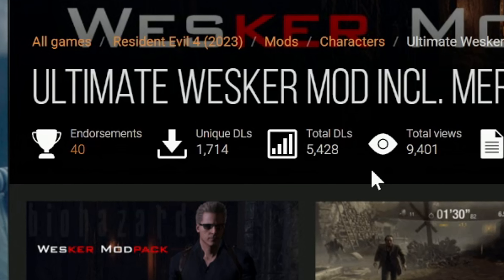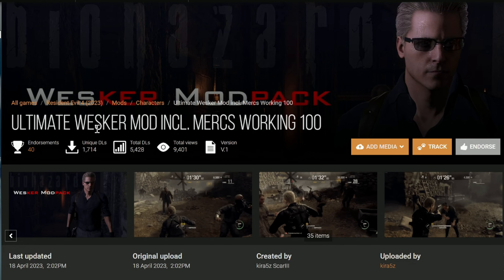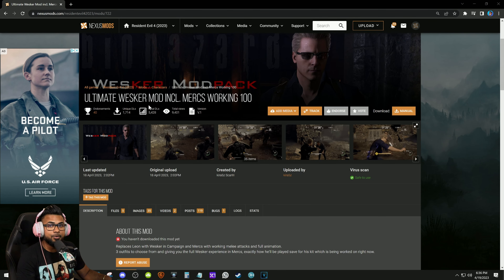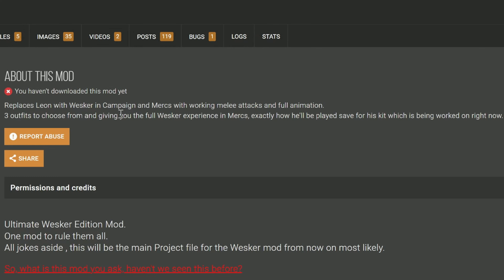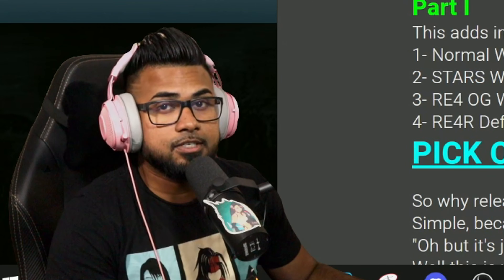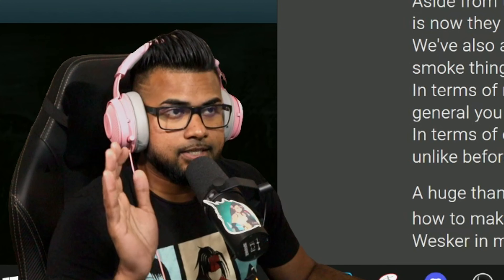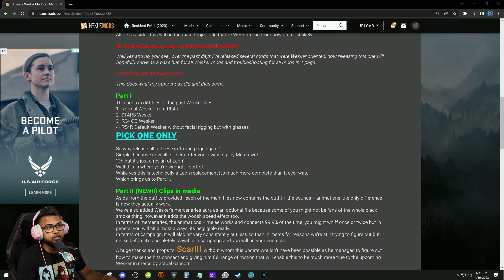It's a pretty simple process, as most mods are for installing on Nexus, and that is exactly where we're going to be getting it from. As of right now this mod has about 5,428 downloads - I'm expecting to see that shoot up even more, because again it's the ultimate Wesker mod. We don't know how long we will be without his DLC character - him and Ada. It replaces Leon with Wesker in the campaign for the story and Mercenaries mode. He has working melee attacks and his full animations, plus three outfits to choose from, giving us the full Wesker experience in Mercenaries, exactly how he'll be played, save for his kit which is still being worked on.